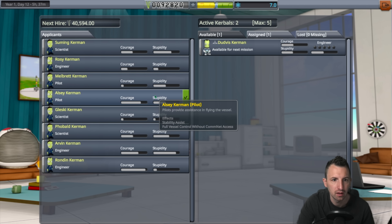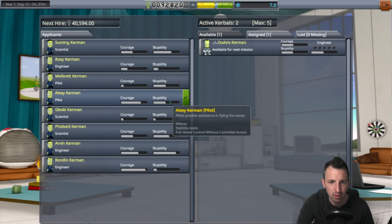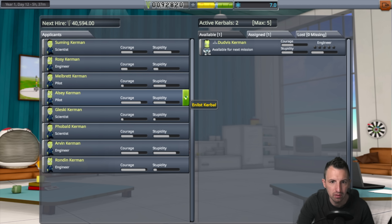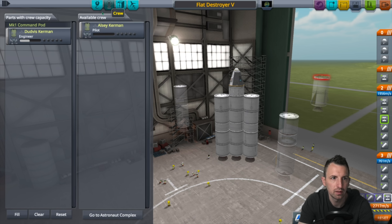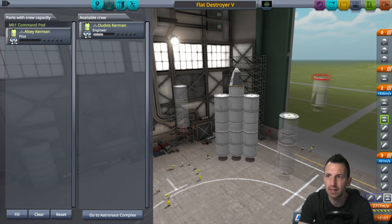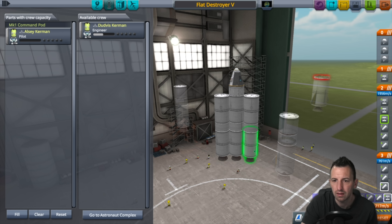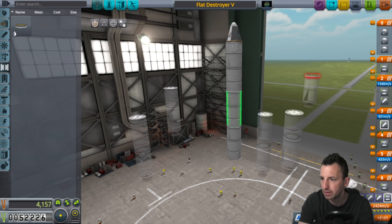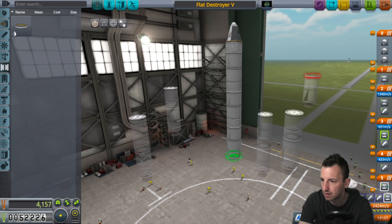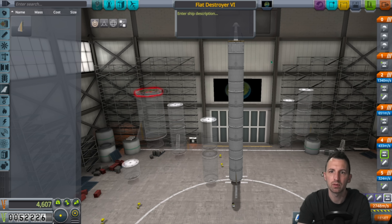A bit of stupidity and Melbert - so I've got two pilots. I'm gonna enlist Elsie. Elsie is now part of the team. Dudvis is coming out, Elsie is coming in. We're at 23 tons though - that's annoying. How successful can the Flat Destroyer 6b be? Elsie is in there, and we're off. Three, two, one - lift off.